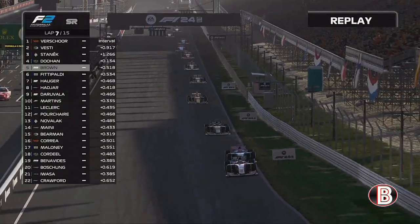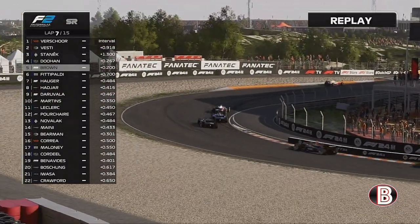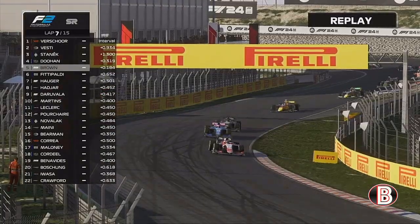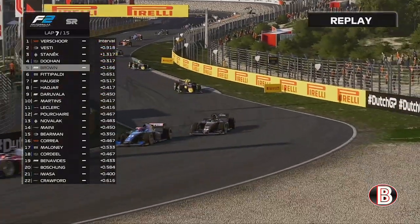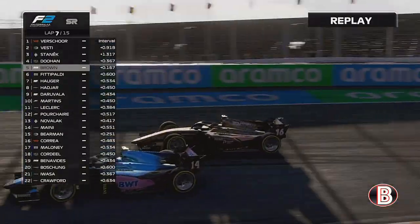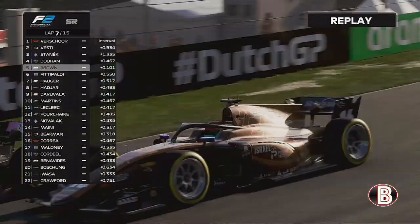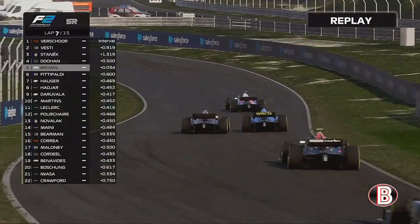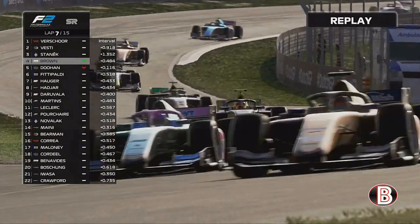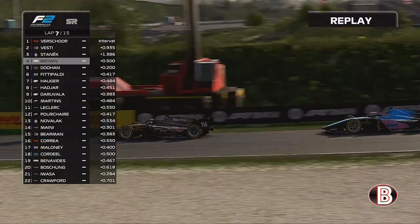On to lap seven now — we were just stuck, but we're going to have a look to the outside, try and get the exit, which looks like we've got a decent one. Looking to the inside, going later on around the outside of the bank corner — we've got a great exit this time. We're on the inside of Jack Doohan, side by side, briefly ahead, and now we're fully ahead of Jack Doohan.